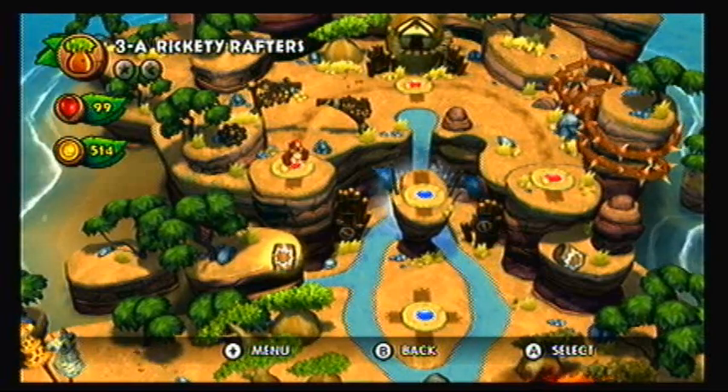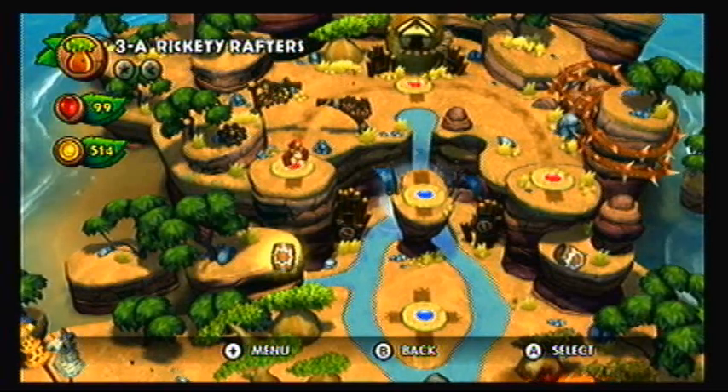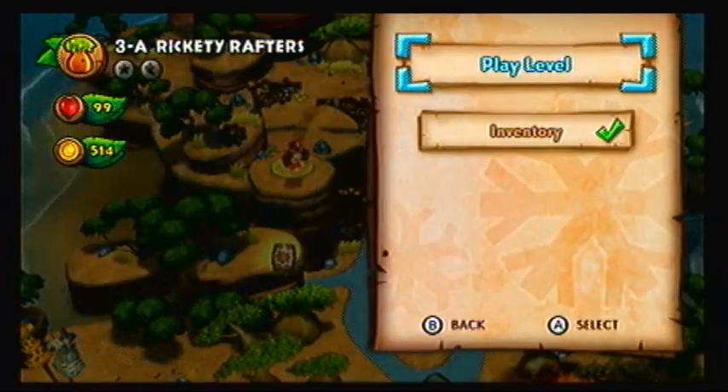Hey everybody, the Bonga's back! Welcome to part 9 of Let's Play Donkey Kong Country Tropical Freeze, brought to you by Game81.com. Alright, we're gonna try to close out World 3, and we're going to do 3-A, Rickety Rafters.